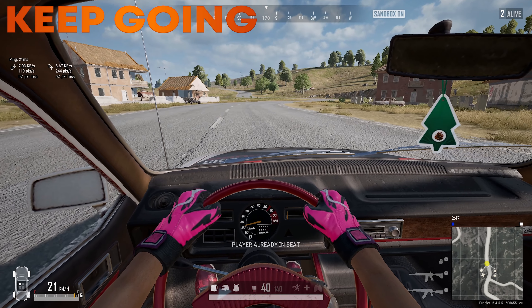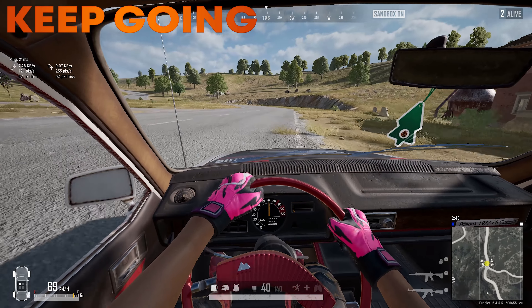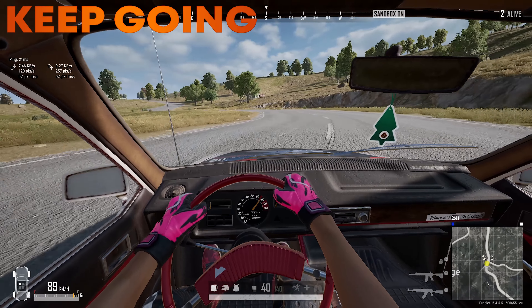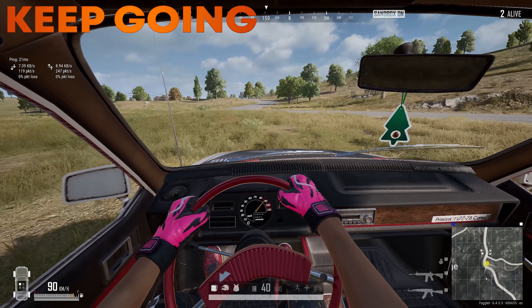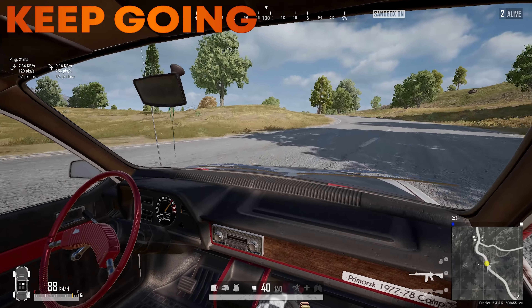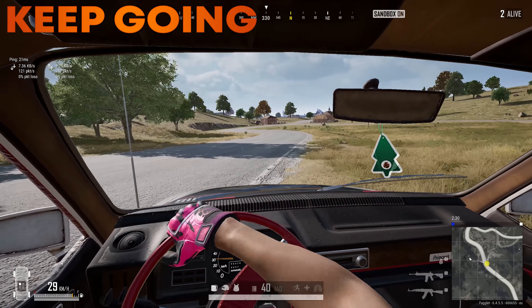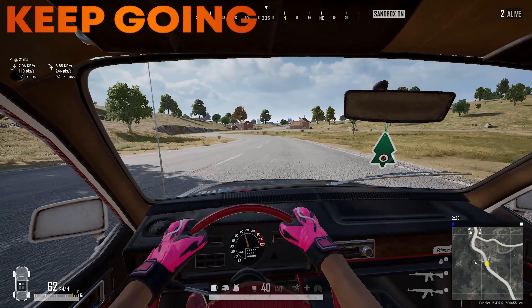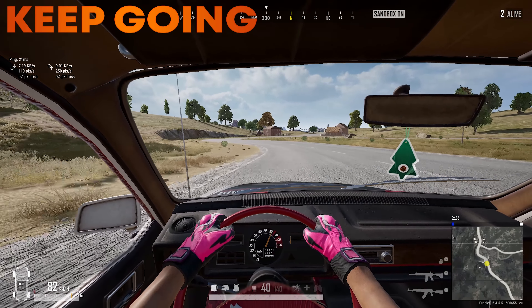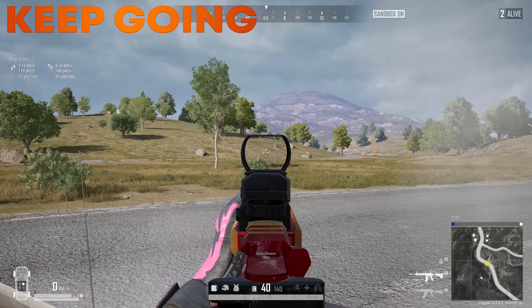If you want to master drive-by shooting techniques using your vehicle as bait, there's one important thing to know. Whenever you swap seats using those key binds we just mentioned, you've got to hold down W. That way the vehicle will keep on rolling. If you don't, the vehicle will start braking — just as if you jump out without holding it. Let's say we swap without holding W: pretty hard to shoot people like that.